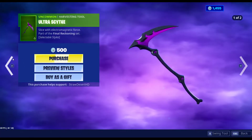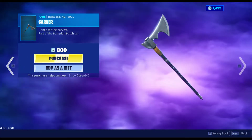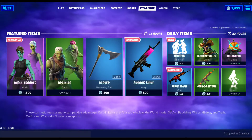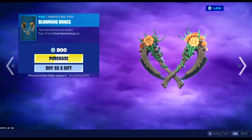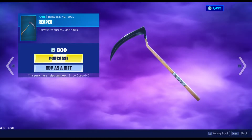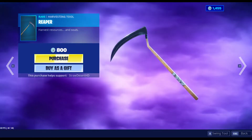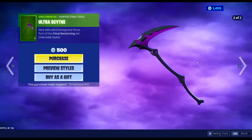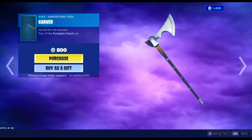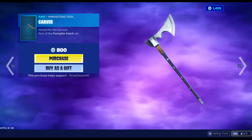Over here we've got pickaxes. We've got Blooming Bones, part of the Final Reckoning set. We've got Reaper, which is back once again. We've got Ultra Scythe — this is brand new. And we've got Carver, which was in the shop a couple of days ago.